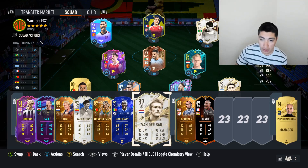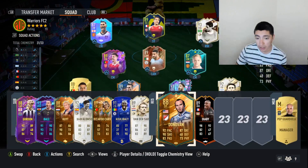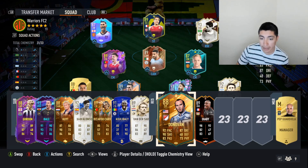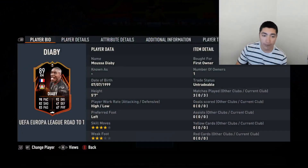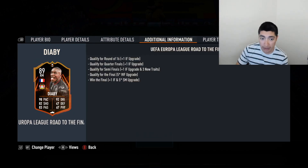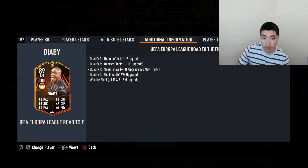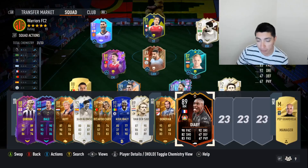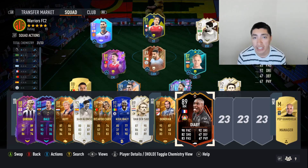I already talked about Van Der Sar. Then we have Donovan, who is actually my top goal scorer with 255 goals, 143 assists, and 343 appearances — a really good card, just feeling a little outdated. I need something better than him to score goals for me; he's kind of falling off. Then we have Diaby — just did his SBC, not really using him right now. Maybe I'm stupid not to use him, but I'm not much of a skiller, so I'm focused on the weak foot. Hopefully they make it to the finals of the Europa League to get that five-star weak foot upgrade.